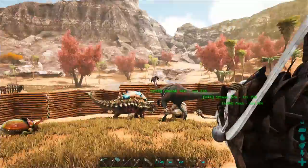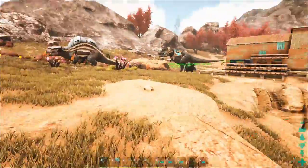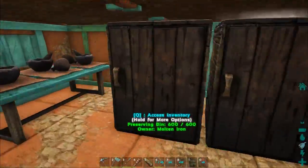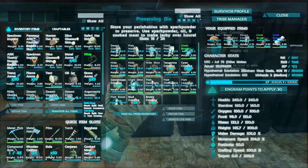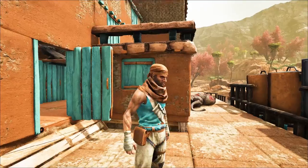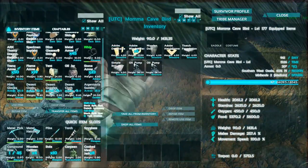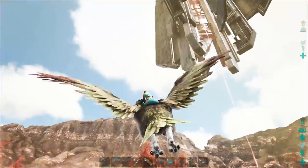I grabbed some extra desert gear just in case I hit a sandstorm or it gets really hot or cold — we'll have some alternatives for clothing. I've got a whole storage bin over here, a preserving bin which is great for regular storage. I've got those full of the dyes we used and extra armor in case I ever need it. I did up a saddle for Mama Cave Bird, so let's get her geared up and head off to the oil wells.